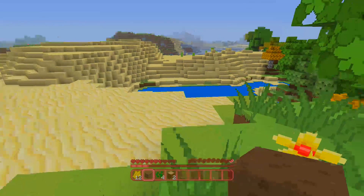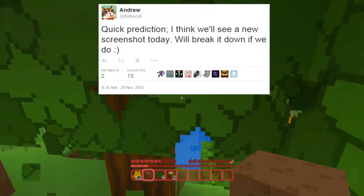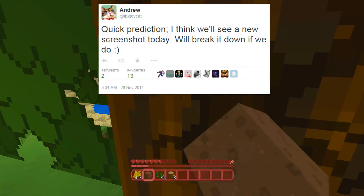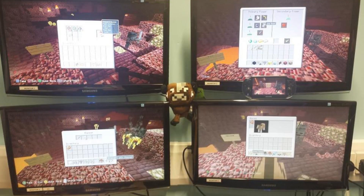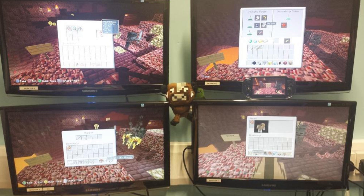Hello, I'm ibxtoycan. Earlier today on Twitter I predicted there would be a new screenshot out today, and as of half an hour ago I am correct because 4J Studios just tweeted out their biggest screenshot ever — five separate Minecraft console screenshots of the next update. It's really big news and I'm gonna break it down for you guys. Like the video if you like this sort of thing and let's get straight into it. You can see here five separate Minecraft console Title Update 19 screenshots.